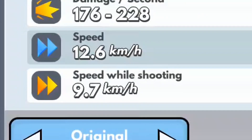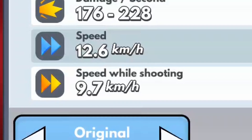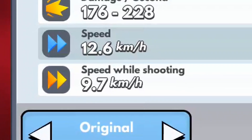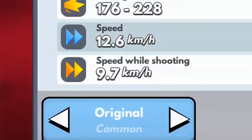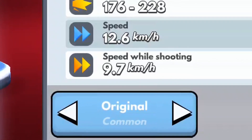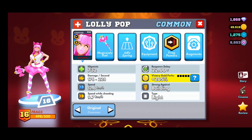One of the reasons why Lollipop is so good is her movement speed and her speed while shooting. Her normal movement speed is 12.6 kilometers per hour and speed while shooting is 9.7. She is a common rarity character, which means she has the shortest respawn delay in the game — which is really nice because you get to keep Lollipop in combat longer even if she gets eliminated.